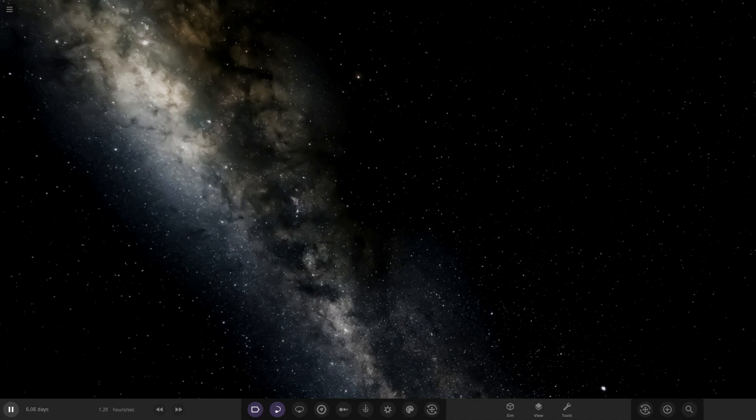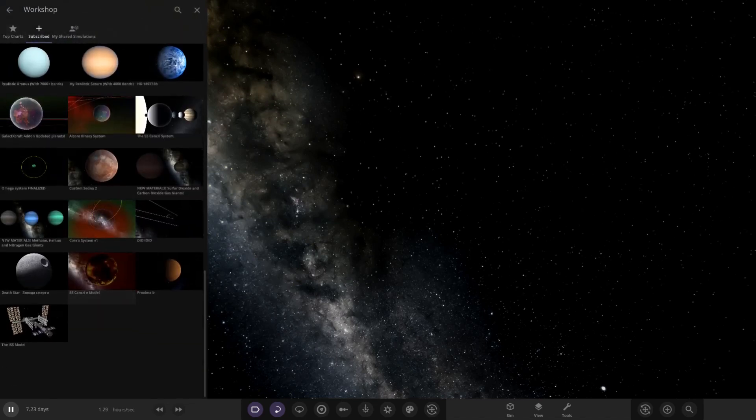Hello everyone and welcome back to another Universe Sandbox video. Today we're going to be checking out a very special custom build of the International Space Station. This was made and submitted by My Planet Guy — a massive thank you to him for sharing this with us. Just looking at the image, this thing looks awesome, so without further ado let's go ahead and see what he's prepared.